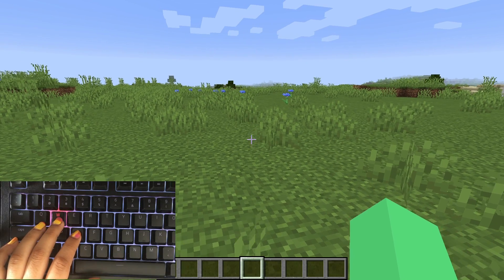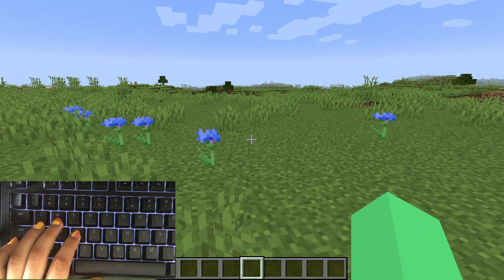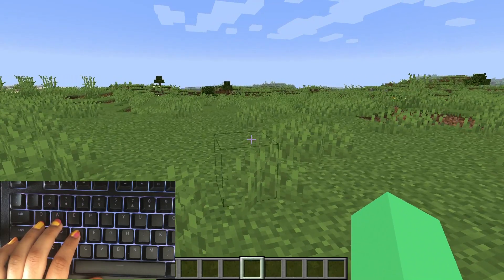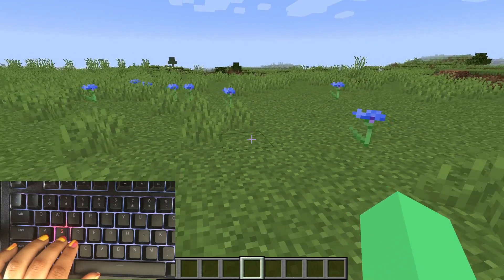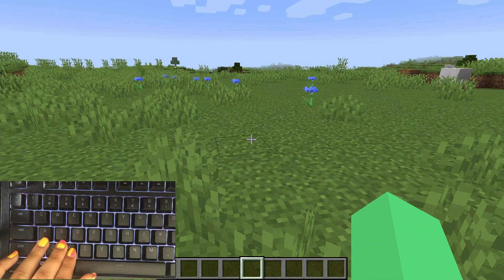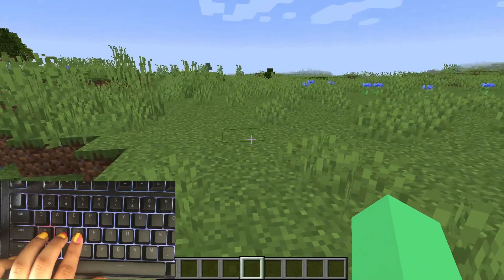First off, press W to move forward, like so. You can press S to move backwards. Pressing A will move you to the left, and pressing D will move you to the right.